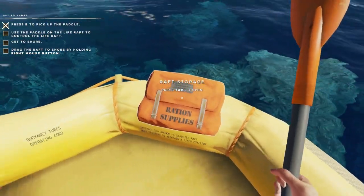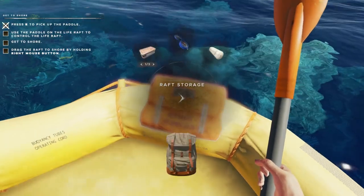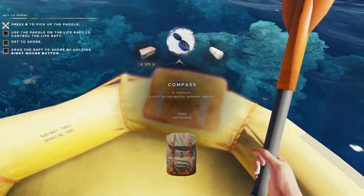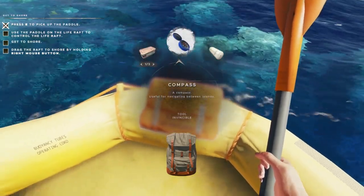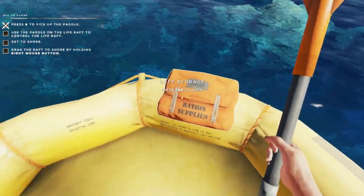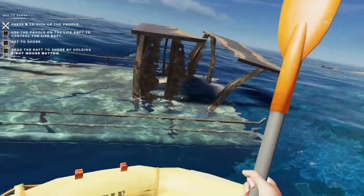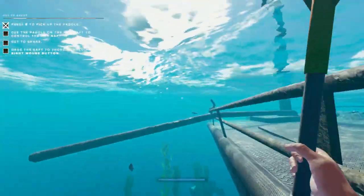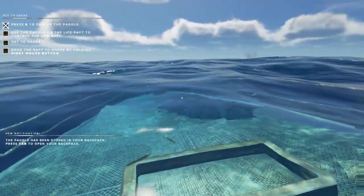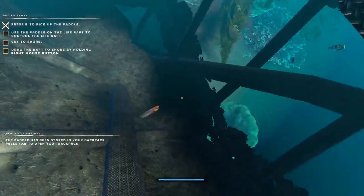One thing to not miss is the raft storage — there is always something good in here. You can see we've got three rations, a compass so that we can plot out our islands as we start moving from island to island, and a bandage in case we get hurt. Hopefully we won't need those right away. I'll start with just grabbing what I can from this ship that we're right next to — we're here, we might as well grab it.